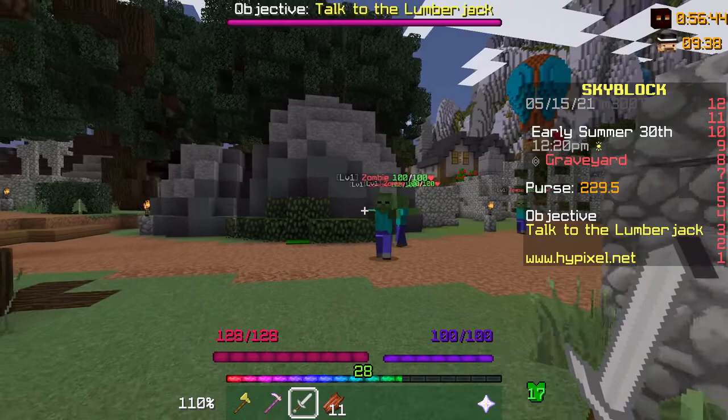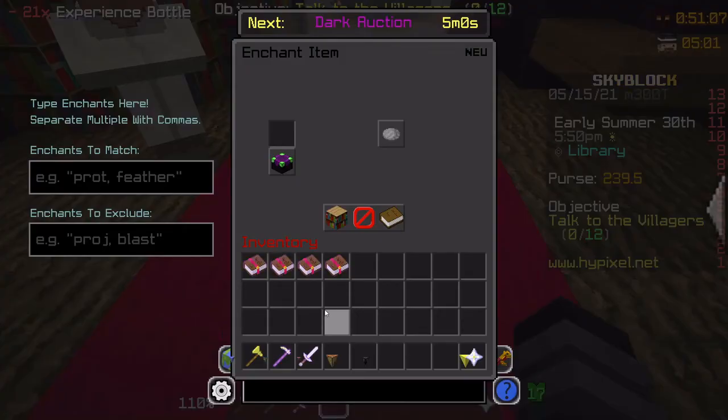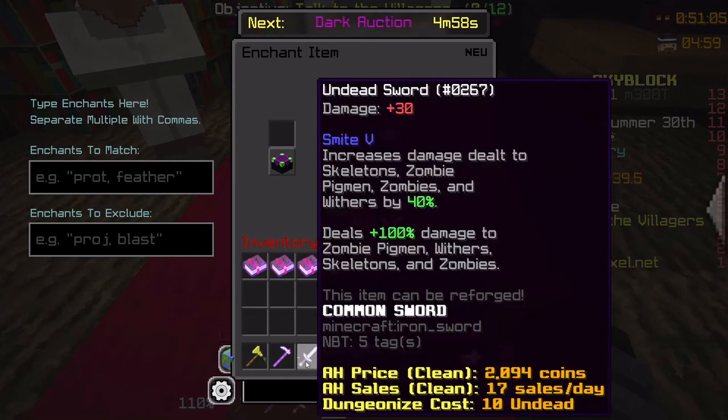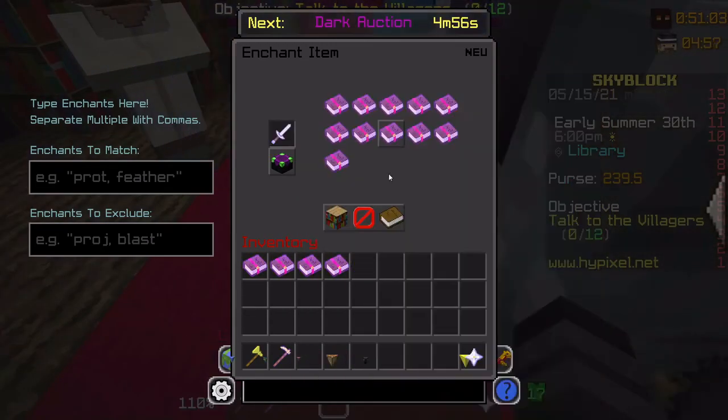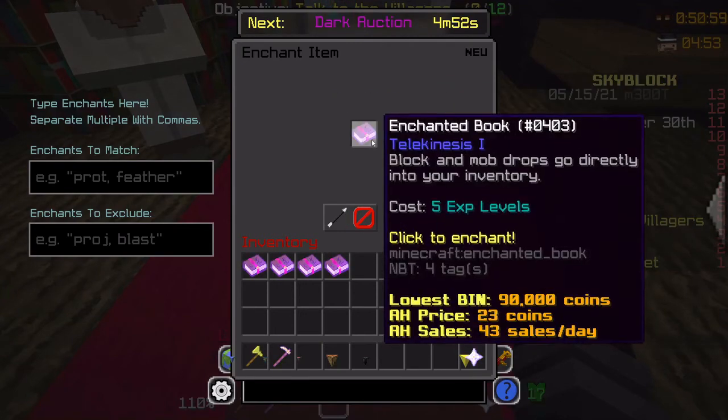No one really wants to watch me do some combat grinding. So now you should be able to enchant Smite — I already did that. But if you even have enough levels, you could also put Telekinesis on your sword.